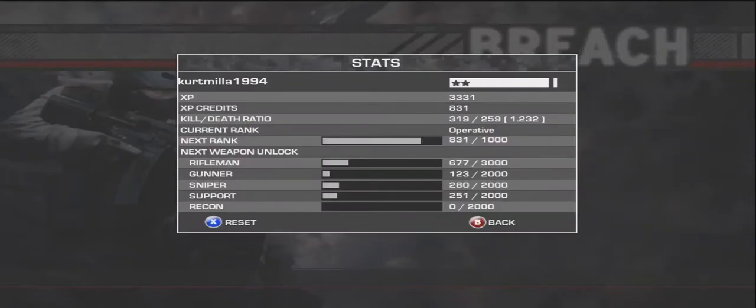Stats — here is my XP and XP credits. Kill/death ratio: 1.2. Next rank until Operative Tier 2 is 293. And then next weapon unlock — for Rifleman, 677 out of 3000, which is how much I have until I unlock the ACR.